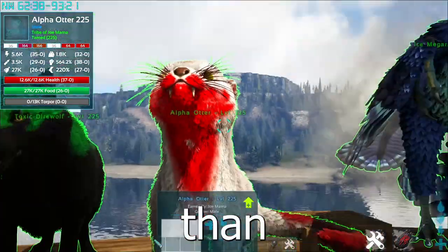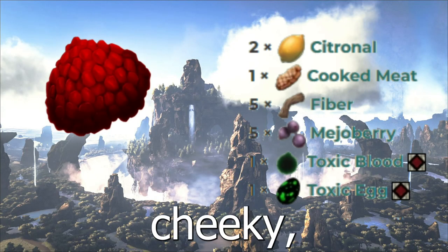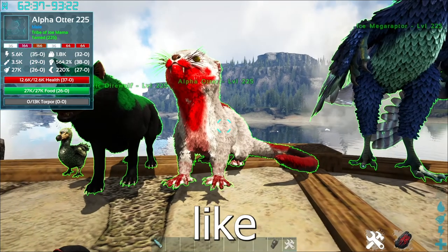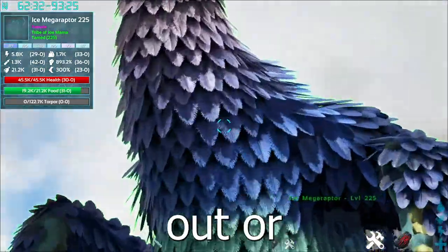Next up, we have the Alphas. These are five times better than your vanilla dinos and can be tamed with Alpha Kibble. However, if you're cheeky, you can get yourself an alpha otter like this one right here and just give it a fish — that's all you're going to need to tame it. No need to knock it out or anything.